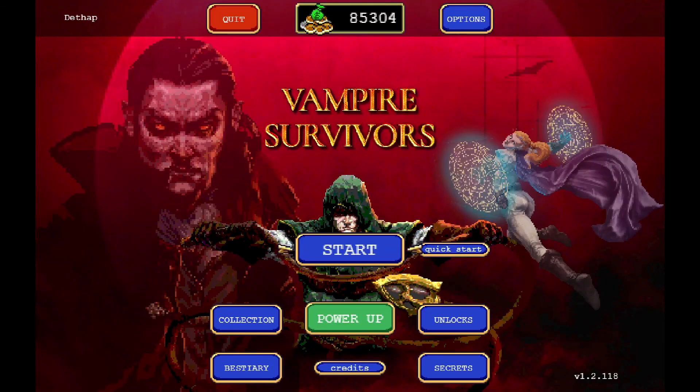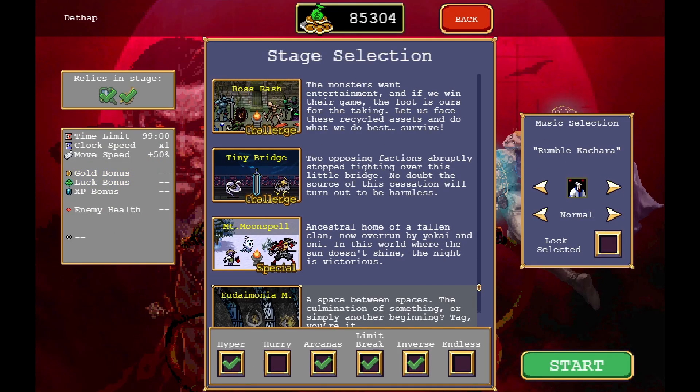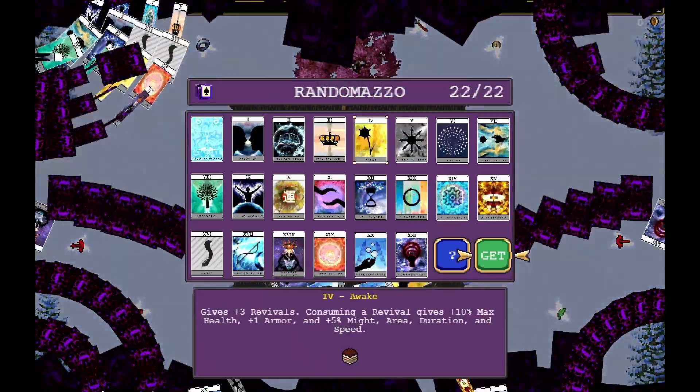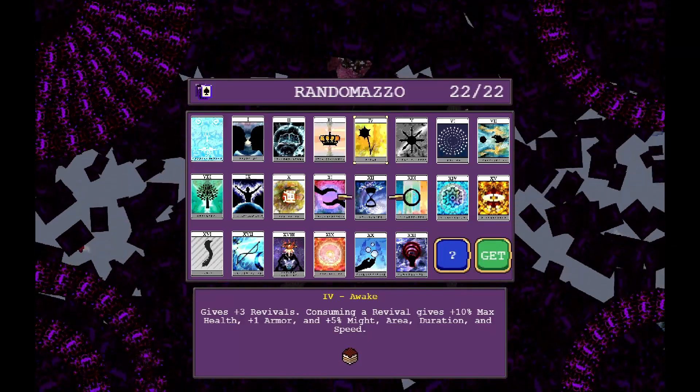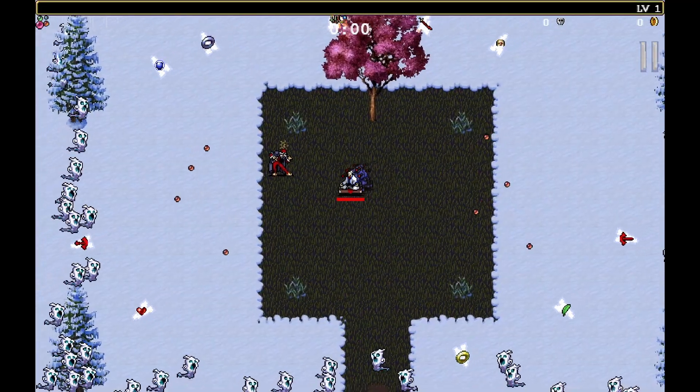Hello everyone, it's me Dtype again and we're back here in Vampire Survivors. We're gonna play this new one, Minya, and we'll go to the new Mount Moon Spell. I'm gonna take Inverse off just to make it a little bit easier, and we'll head in here. I'm gonna try to do probably two runs in this video.